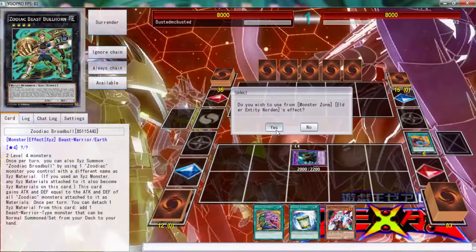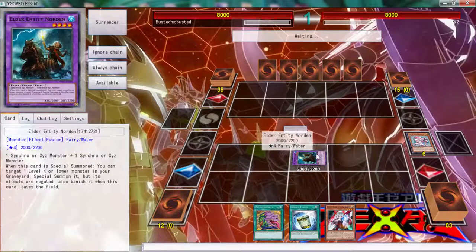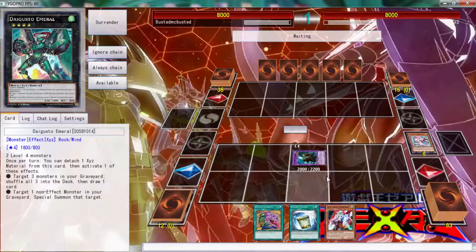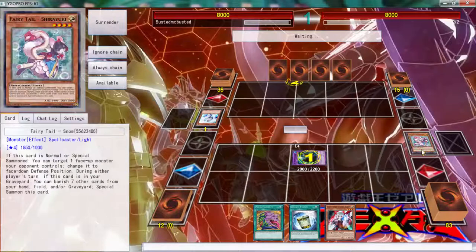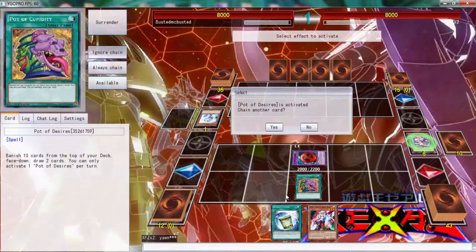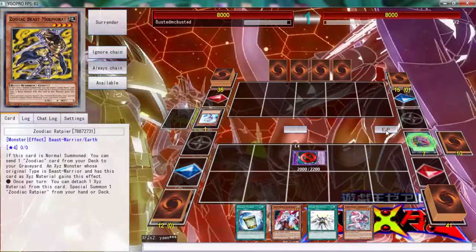With Norden, we go into the Fairy Tale because we do have Instant Fusion so we can do that combo. But then — oh no, he runs Valer! That completely screws up the whole combo and we've already normal summoned. Damn, he's using that too. We can't do anything — we have to end our turn here.